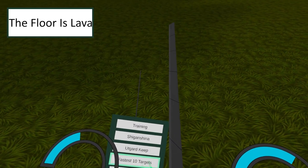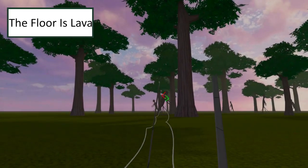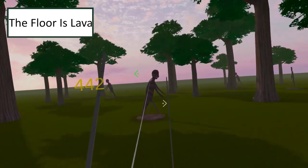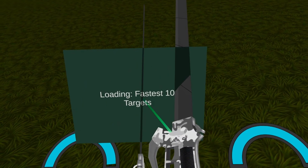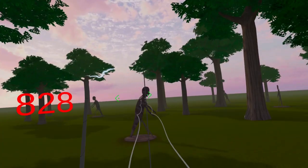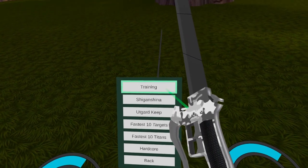The Floor is Lava. This achievement is done by finishing the 10 targets without touching the floor — don't worry, spawning in the map doesn't count. If you want to be super safe you can just grapple from each target one at a time. This achievement grants you the diamond pattern handles. If you're absolutely sure you have done these two achievements but haven't received the cosmetics, it's probably because you're doing it on training not fastest 10 targets. Make sure you're doing the achievements in the fastest 10 targets map, not in training.